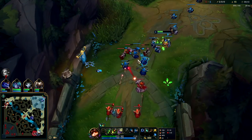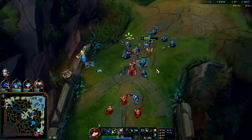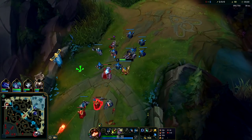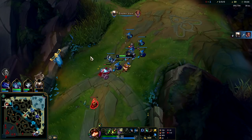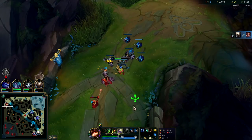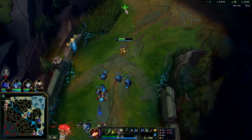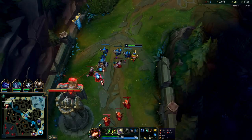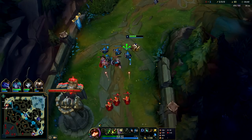She fought me on minions even though she has Conqueror and I have Press the Attack — we're gonna win that fight. We blinded her, dotted her, and just stayed mobile. Make sure you activate your W when you are in these fights so you can kite and dodge easier. Don't forget to use your Q as an auto attack reset, especially to block one of their abilities or at an opportune time when they're all-inning you.